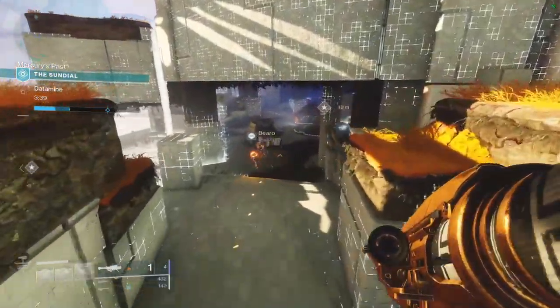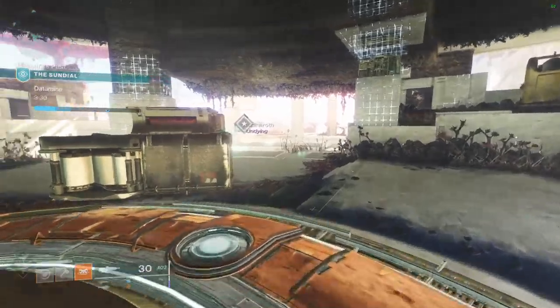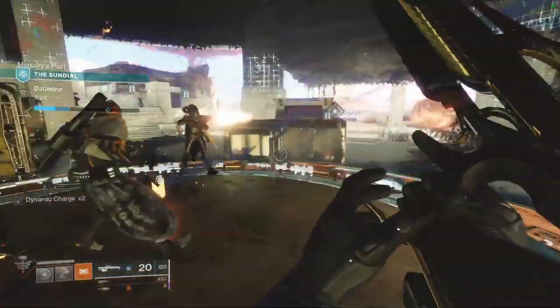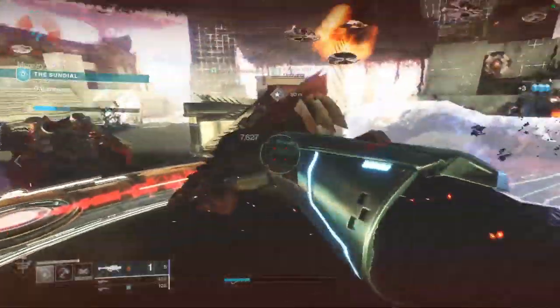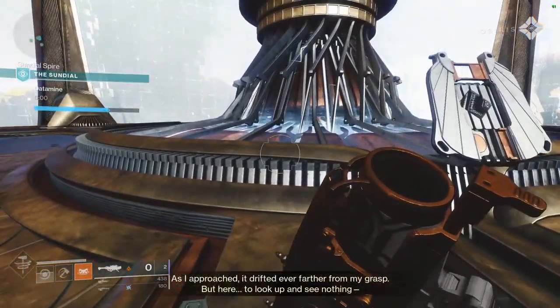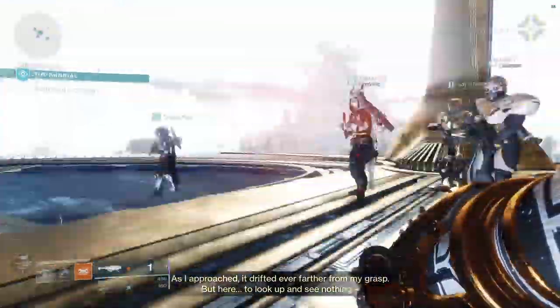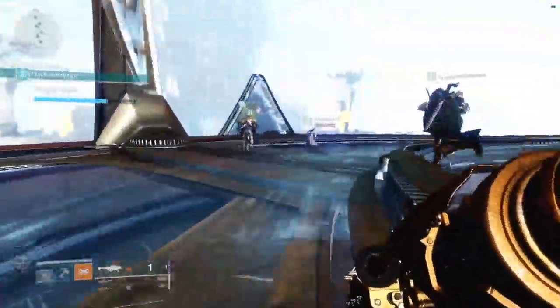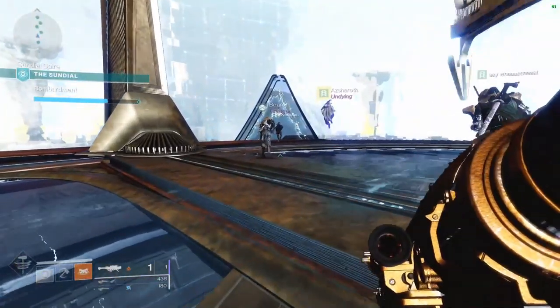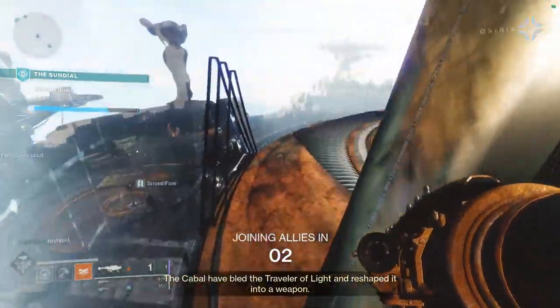After holding the first zone it automatically continues and we have to hold two zones, so the six-man team splits into two - one to the left, one to the right - and holds position fighting off enemies. After that phase Osiris gives us some exposition: 'I chased the horizons of Mercury. I had hoped to touch the ancient wisdom of the Traveller, but it did not know me as I approached and drifted ever farther from my grasp. To look on me and see nothing - this must be how the Fallen felt.' Also beware: if you jump too high you get smashed into the wall and a teammate has to revive you after 30 seconds.